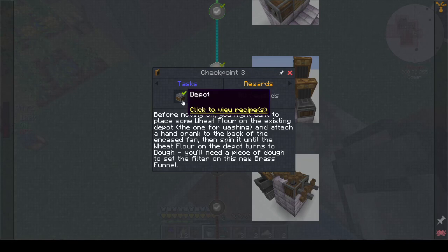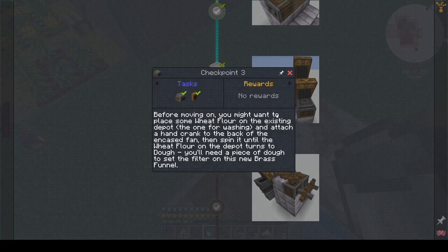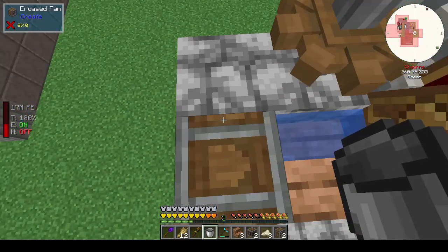We need another depot. Before moving on, you might want to place some wheat flour on the existing depot for washing, and attach a hand crank to the back of the encased fan, then spin it until the wheat flour turns into dough.